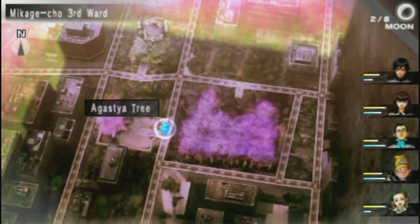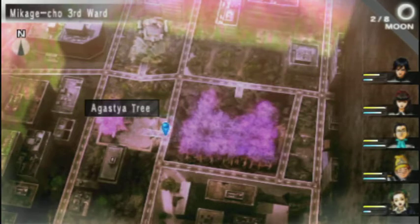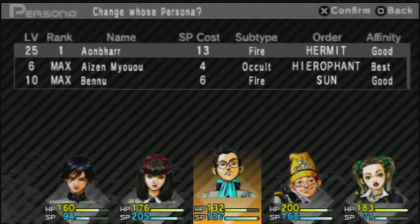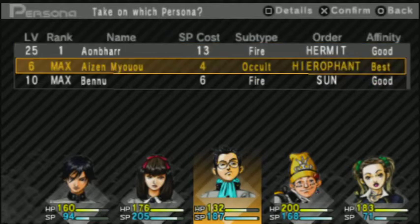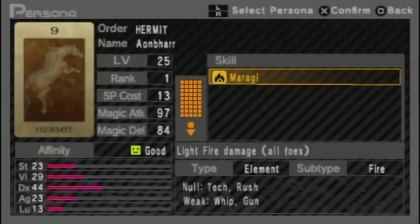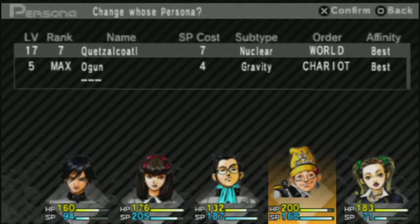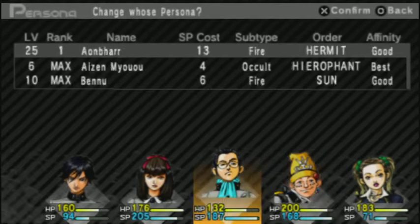Good morning, and welcome back to Persona! Last time we made our way back across the gap through the subway because we went to the castle and found we need something from Mai. I think it's Mai, and she lives in the forest so we need to go there. Since Bennu was finished I gave Nanjo Abenor who has Muragi to start with, so not too bad. He's not a bad frontliner. Still need to get Quizz Cottle to max rank but that should happen fairly soon.